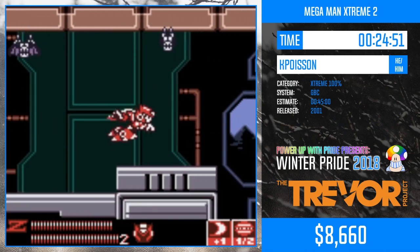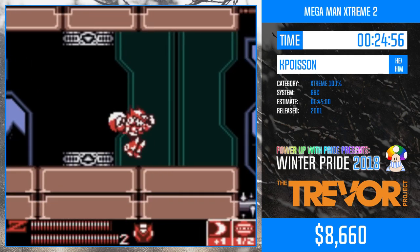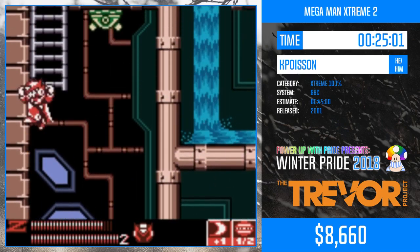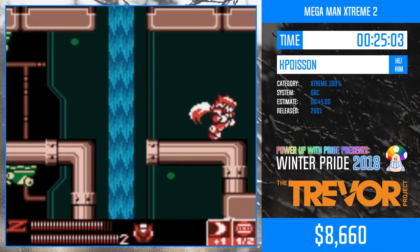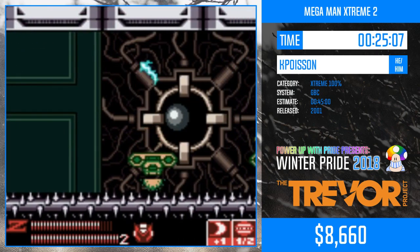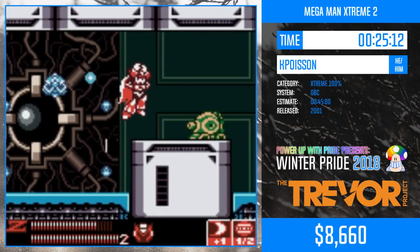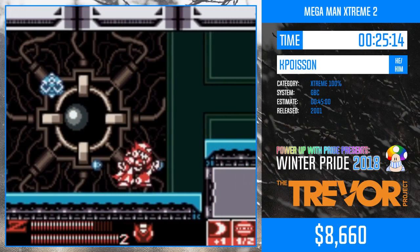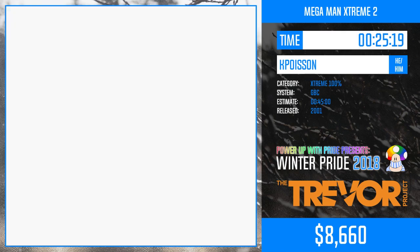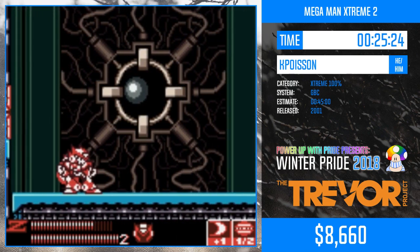I feel like there are still a lot of strats that need to be discovered, but there are very few runners playing this game actively. We have four people playing this game, and only Poisson and I are playing the Extreme 100% category. Poisson has the world record for every category in this game, but it's facing competition from Faison Knights, who is only five seconds away from him in X% if I recall correctly.